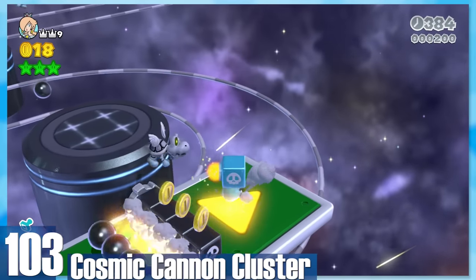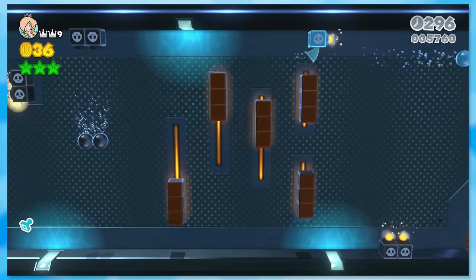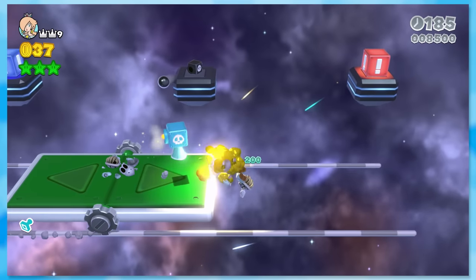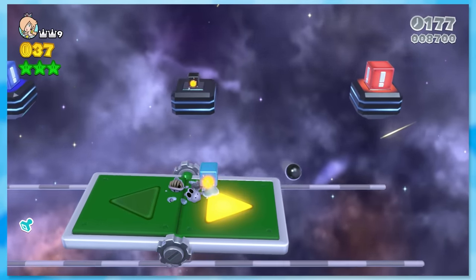103: Cosmic Cannon Cluster. You'll use a cannon box to take out Dry Bones and hit switches. While I like the beginning, the middle and end are painful. The water section is just two minutes of waiting around — you're not going to get hit by anything as long as you've got the cannon box. And the end has this obnoxious switch you have to hit to move forward at the most awkward angle. It's just the worst.